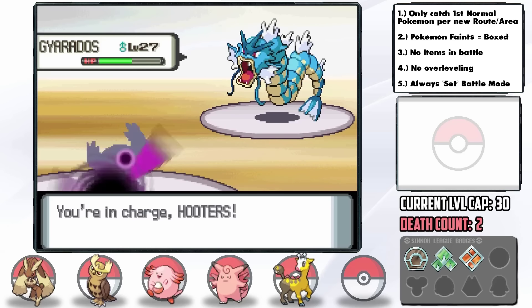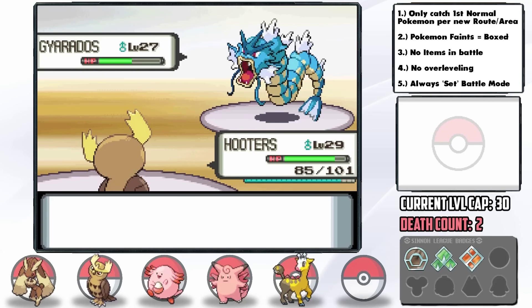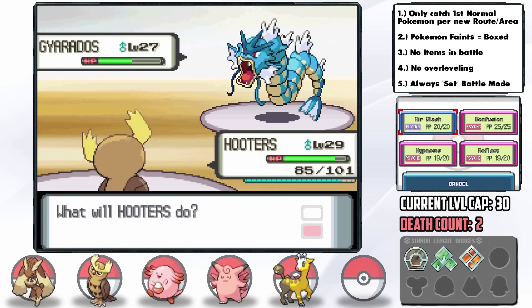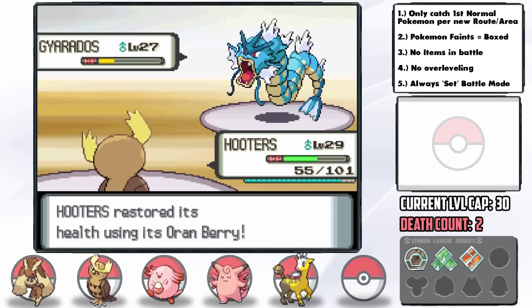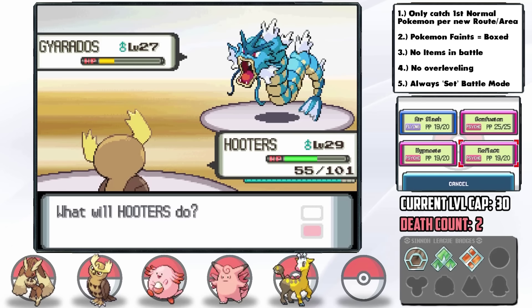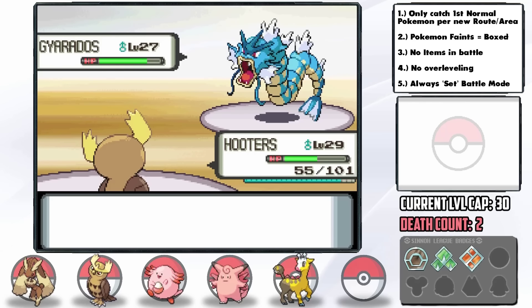I switch back into Noctowl and take a free Brine. Air Slash seems to be a 2-hit KO and Dragon Rage brings us to below half, but our Oran Berry activates — then Wake uses a Super Potion on it. I reset Reflect and use Hypnosis again, which lands. I figure Air Slash is the best bet since even if it woke up it could flinch too, but it doesn't wake up at all and we take it down.